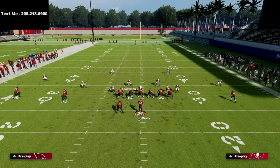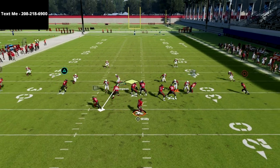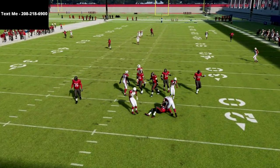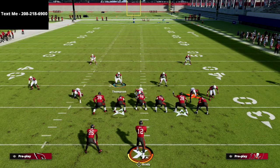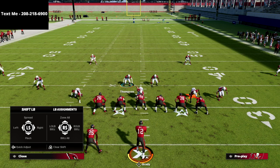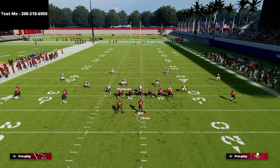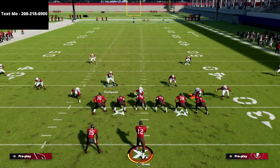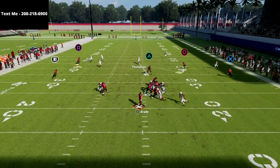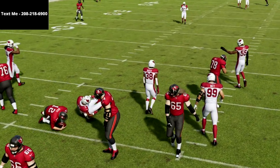Another thing you could do if you want to send a little more pressure: blitz that guy and click onto this guy to user him, and you'll get this looping pressure or some A-gap heat. Spread your linebackers, globally blitz that linebacker on the right, and if you want you can QB contain to help. You'll get this really nice looping blitz angle that is really effective in Madden.